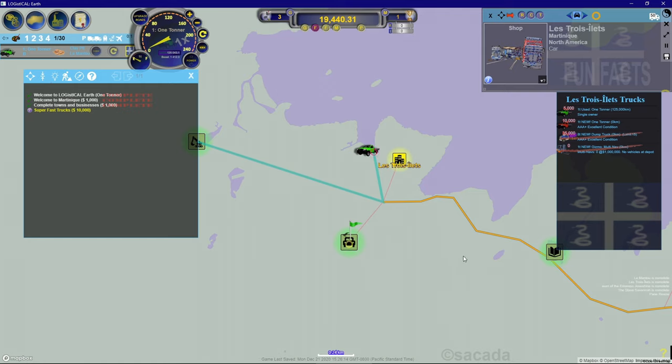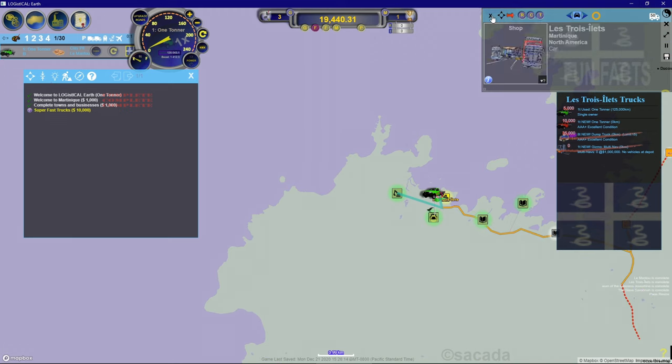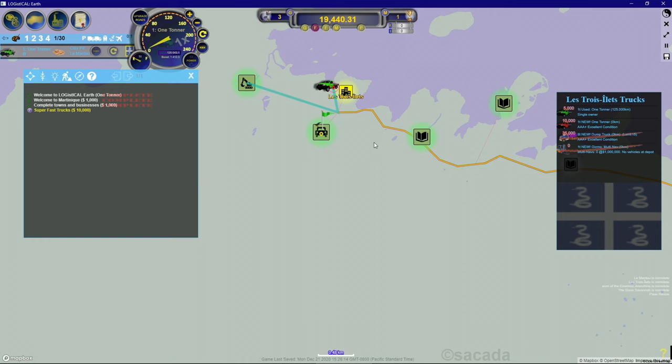Just be aware that the car icon we see on the map is telling us that's our depot, and when we want to get new trucks that's where we go. I'll close that out and look at what other towns we need to complete.